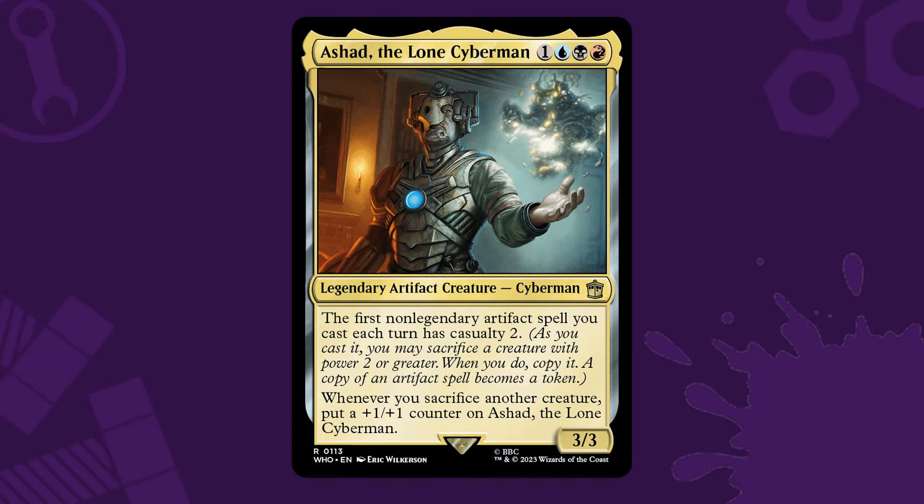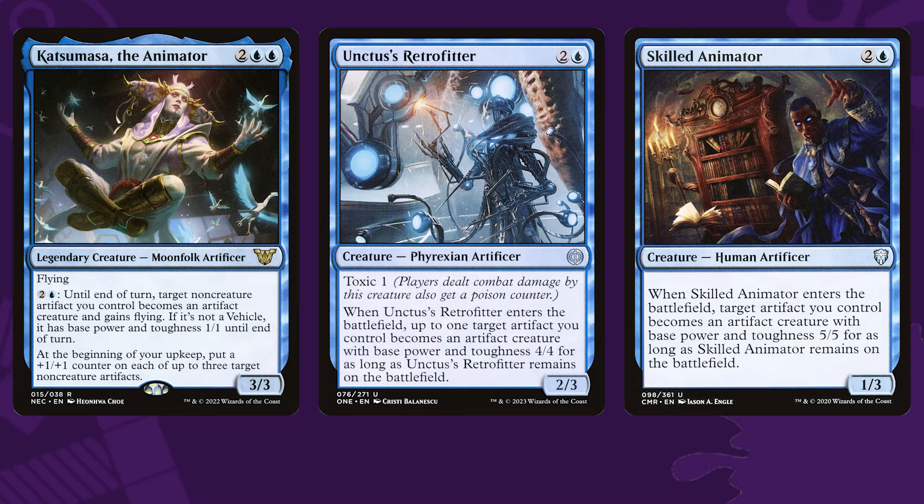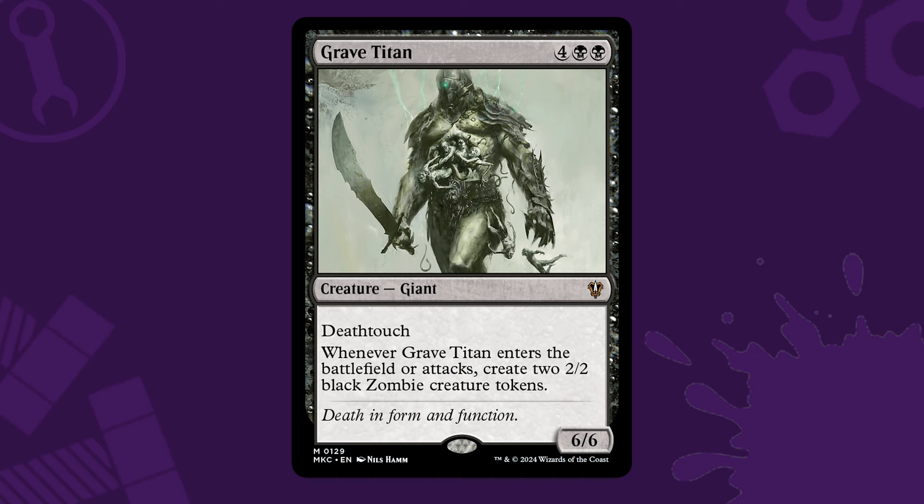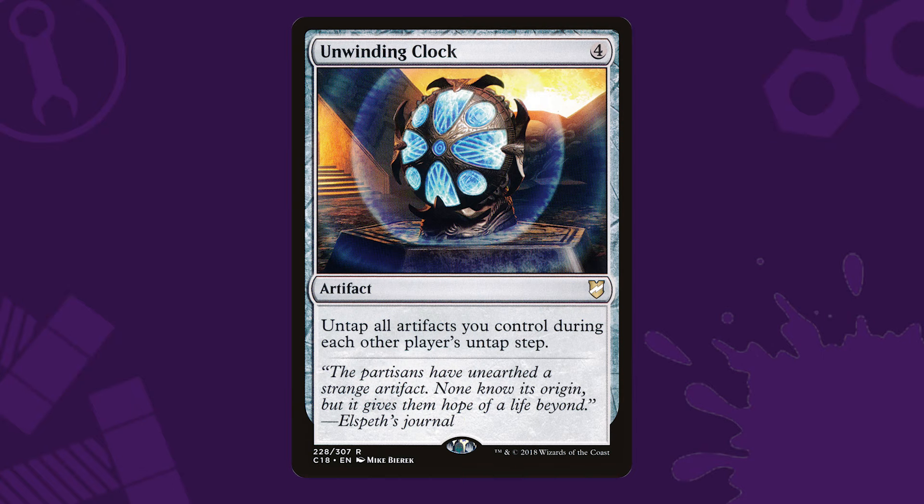But if we can turn these tokens into creatures — like with a Katsuma the Animator, an Unctus' Retrofitter, or a Skilled Animator — we could be populating bobblehead creatures. A Girid's Belligerence or a Promise of Aklazats could be getting us more and more copies of bobblehead creatures, making us an army of toys to crush our opponents with. We'll need sacrifice fodder though, so anything that makes us lots of 2-power bodies, like classic Grave Titan, is perfect for ensuring that we have the bodies to casualty away to our commander. In all of these situations, we could be including Unwinding Clock into the mix to activate our Luck bobblehead on everyone's turn too, giving us more and more chances to hit the jackpot. If at first you don't succeed, try, try again.